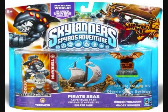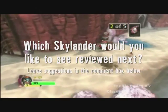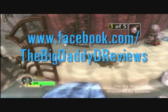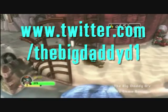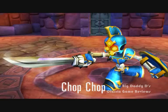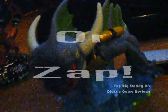Now then, you scurvy landlubbers, which Skylander figure would you like us to review next? Please leave suggestions in the comments box below, or follow the links to our Facebook and Twitter pages and leave suggestions there. Choose from either Ghost Roaster with the Darklight Crypt Adventure Pack, Shot Chop, Boomer, Stealthy, Drobot, or Zap.